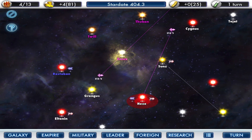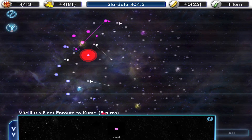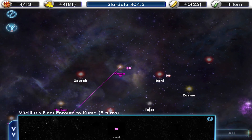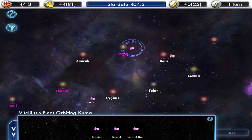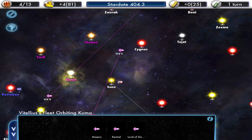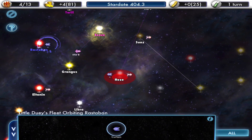Now, this guy here - the purple dude - definitely we're in each other's territories. If I click back out, he's got 1, 2, 3 systems. He's got a couple of ships. His fleet is impressive. Lord of Destruction, I think is what that's called. He's definitely got ships. As I recall, that was my new priority: ships.